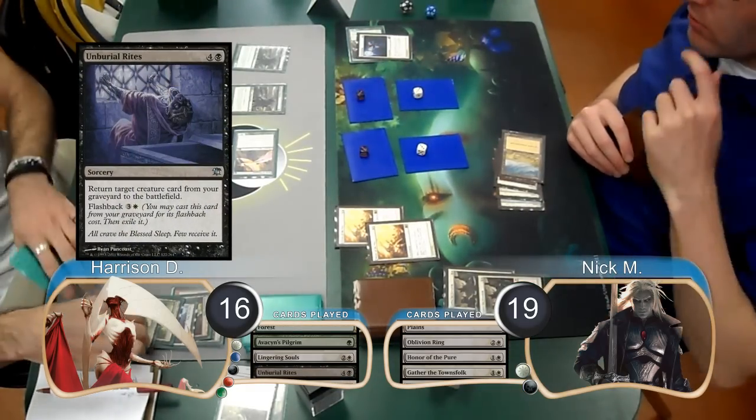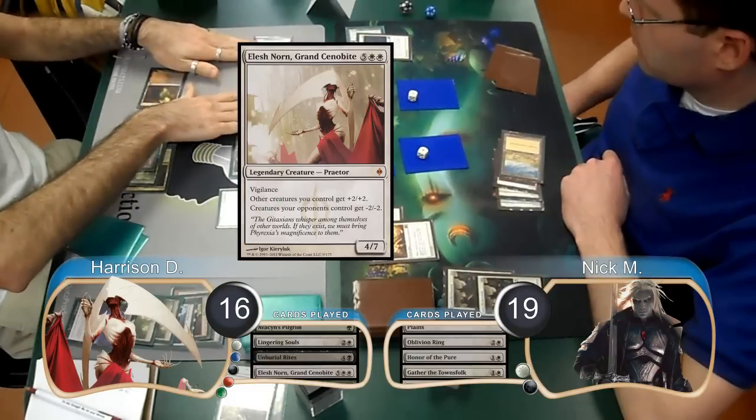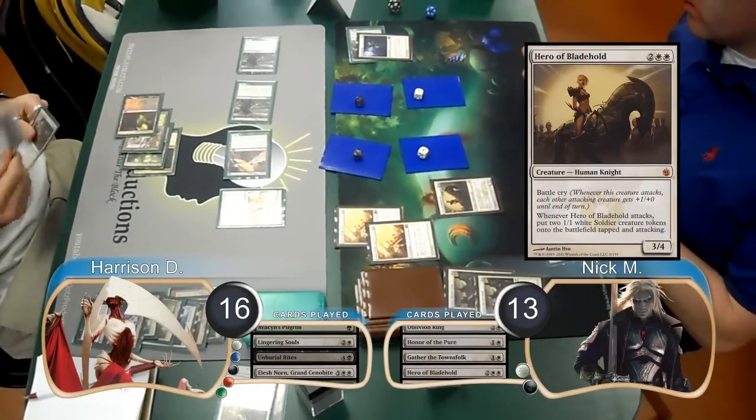Then post-combat, Nick played another Gather the Townsfolk and got himself two more Human Tokens. Harrison used an Unburial Rites on his turn to return his Norn to play. He then attacked with his two Pilgrims, which Nick took, going down to 13. Nick just played a Hero of Bladehold on his turn and passed.